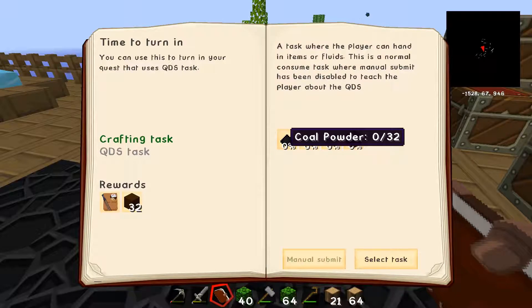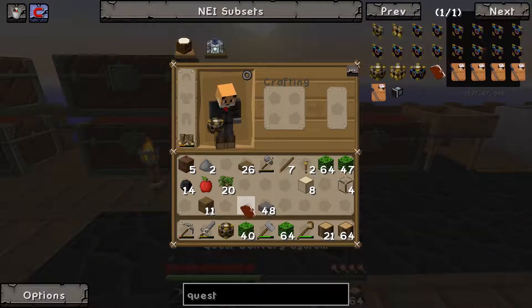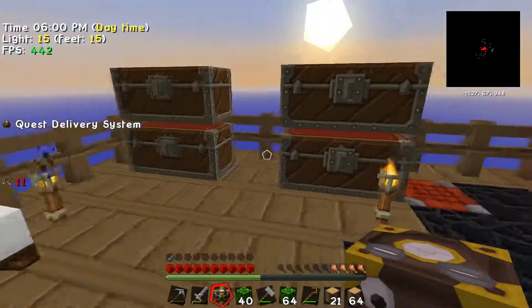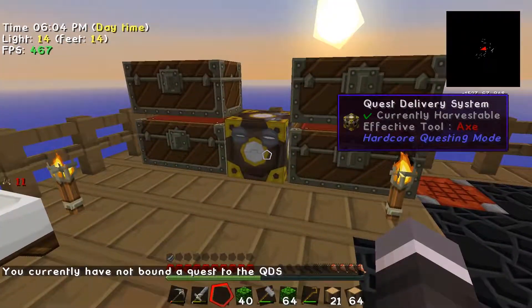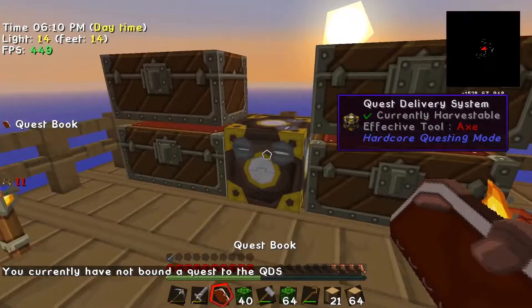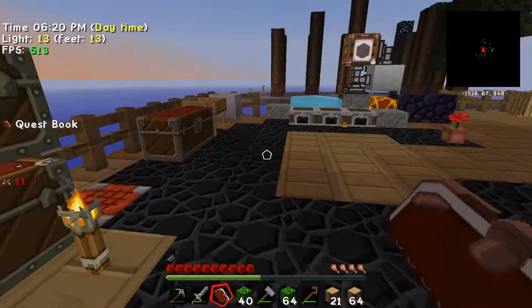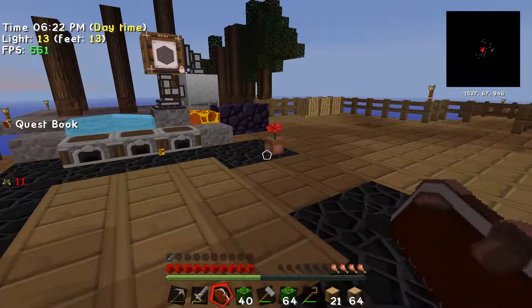Coal powder — holy moly! 32 of each, 32 dirt — that's a lot of dirt. That's fine. We'll go ahead and place our QDS down right there so we know where it is. It says we haven't bound a quest book to the QDS yet, so we'll forget about that for now and move on.